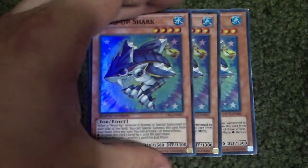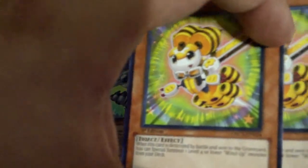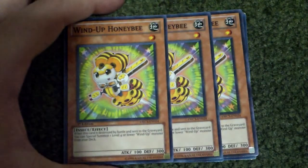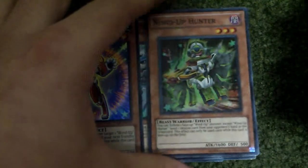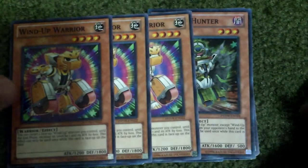So 3 Wind-Up Shark, praying to a good card, 3 Wind-Up Honeybee — also not a bad card I think. Then 1 Wind-Up Knight, 1 Wind-Up Dog, 1 Wind-Up Rabbit, 1 Wind-Up Hunter, and then 3 Wind-Up Warriors.